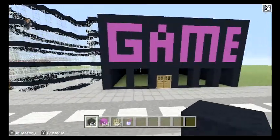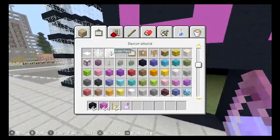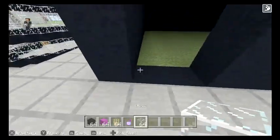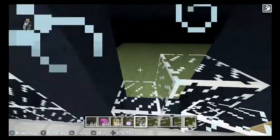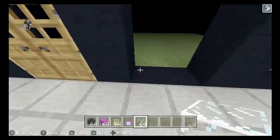So it should look a bit like this. And now we're going to put the glass windows in here. It's a bit dark in there, but we can light that up in just two seconds.